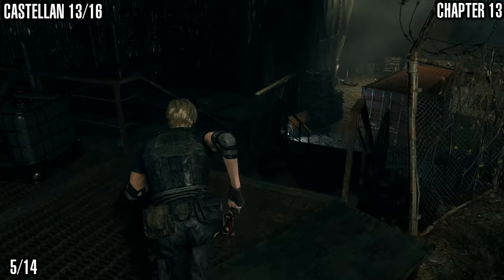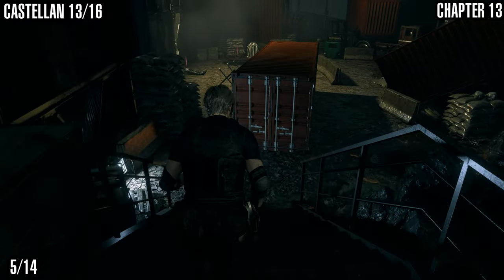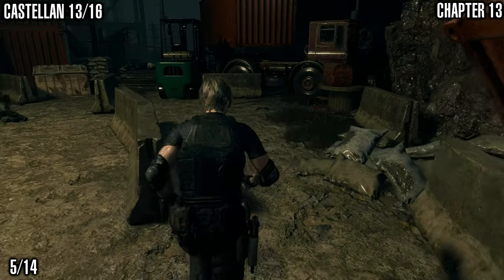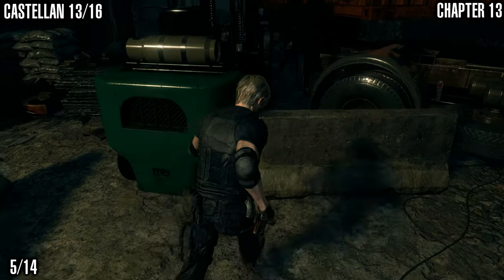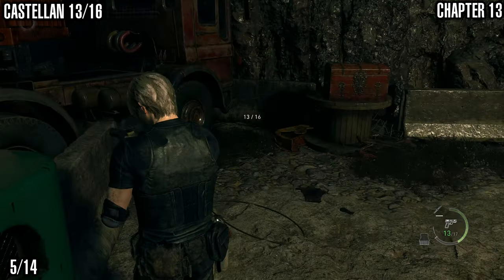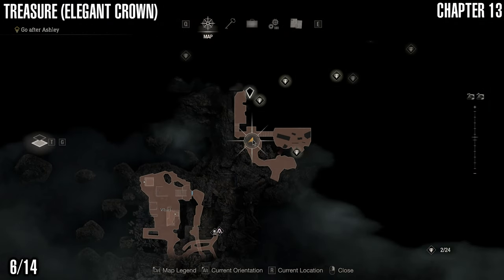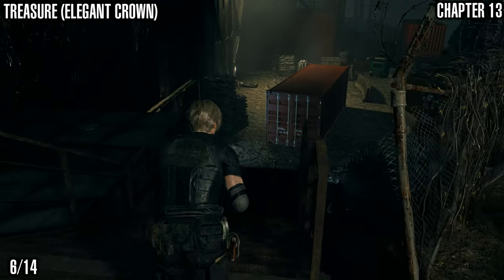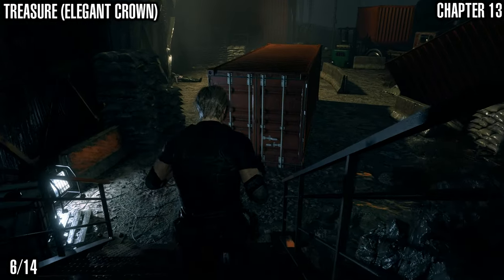Now we've got the 13th castellan. When you reach this area you can go left or right. Coming down here there's a bunch of shipping containers, and the castellan is right down here next to this forklift. There's also a treasure right next to this if you just want to grab that — I'm showing that on the map right here for anybody using timestamps. You can go ahead and grab that if you're following collectible to collectible.